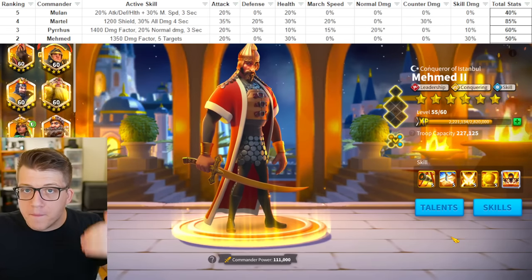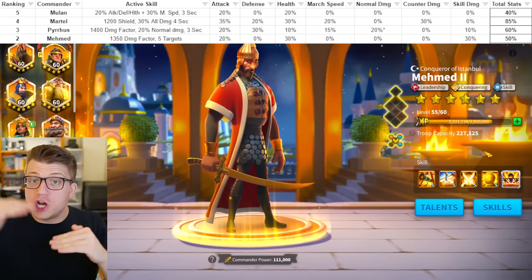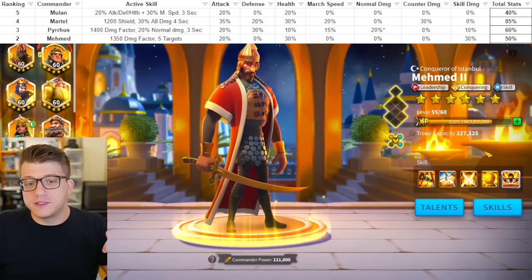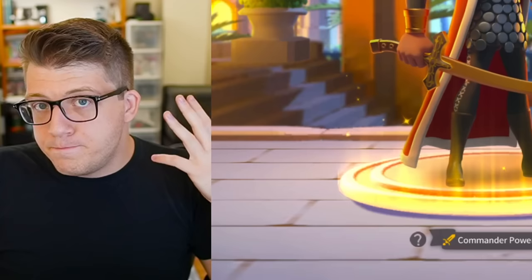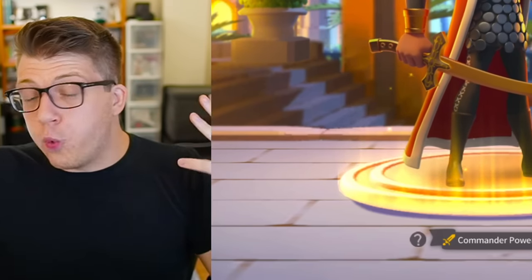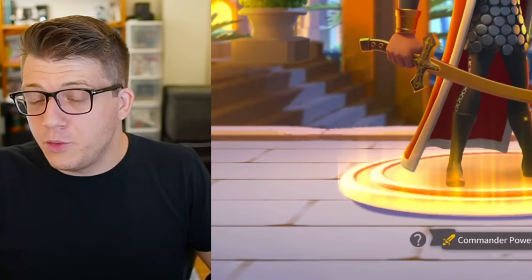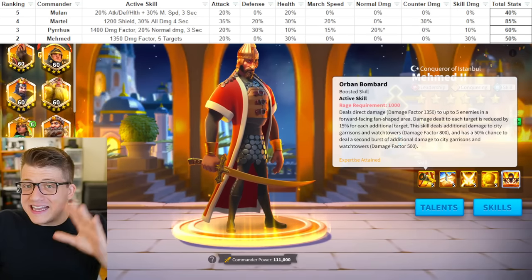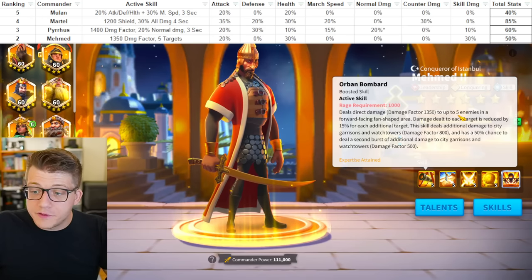Moving on to number two: Mehmed. Mehmed is kind of everyone's fan favorite, and he has really shot up in prominence with the implementation of the relic system in Rise of Kingdoms. It was always stated that Martel was the best gold key commander and Mehmed was decent, but now because of the relic in the game, Mehmed is quite good. He is basically one of the best secondaries in the game — if you have no other choice, you can just slap Mehmed anywhere and he's super versatile.